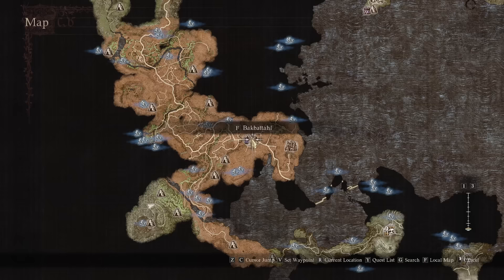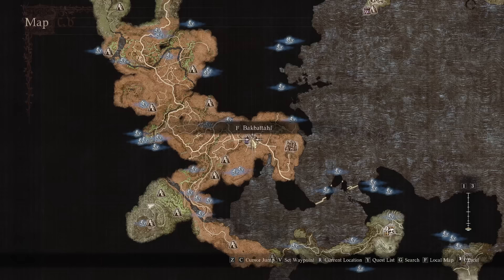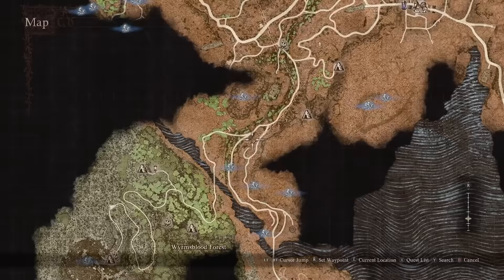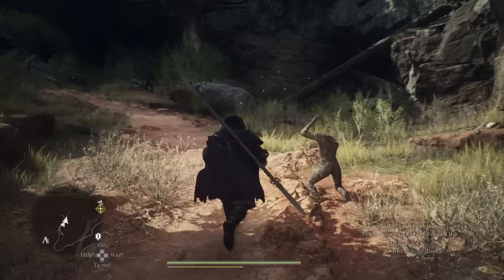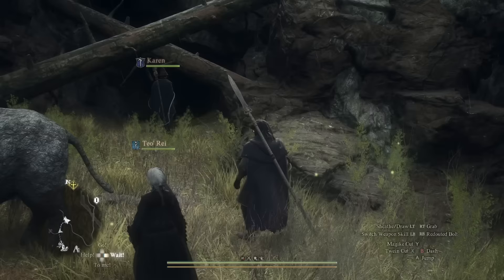Now that we've started that questline, we can go ahead and collect the first Medusa's head. If you don't know where Medusa is, you can head south out of Bakbatal and follow this road all the way down until it splits, then go down this path and cross the bridge. Essentially, what you need to do to get to Medusa is just follow all of the petrified corpses and creatures, and eventually you'll see a little hole with two trees crossed across it — that's Medusa's lair.